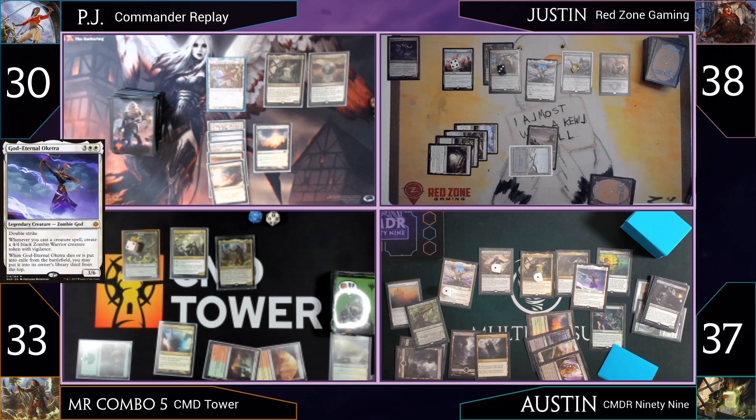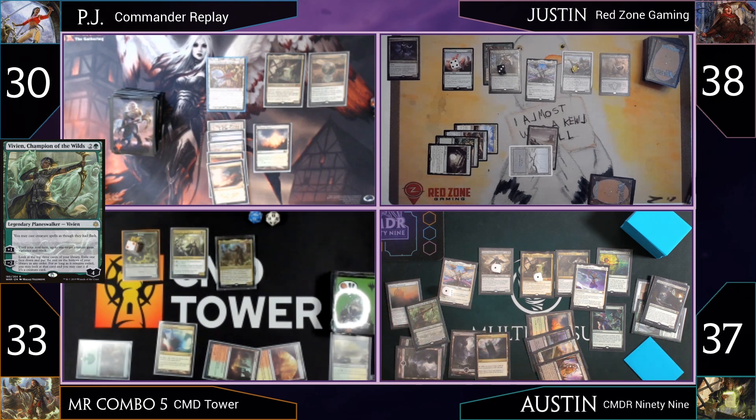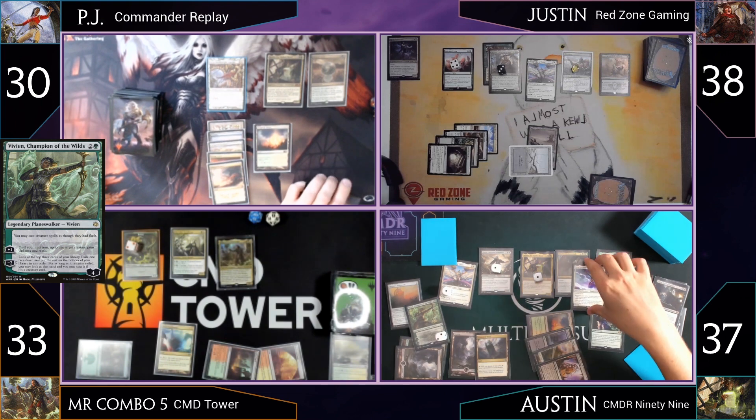Austin shows the board — God-Eternal Oketra is out along with Hazard's Monument. He minus-es Vivian down to two loyalty. He notes PJ likely has a response to his plays. PJ confirms he'll only respond if he has to. Austin heads to combat, noting he didn't put counters on everything last turn, and considers whether to attack PJ or Mr. Combo.